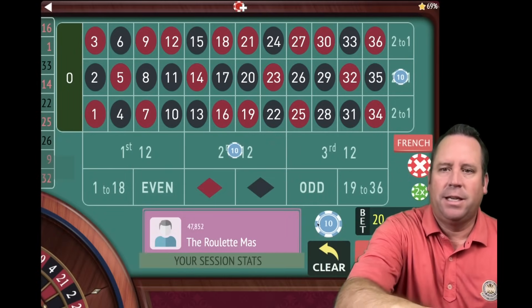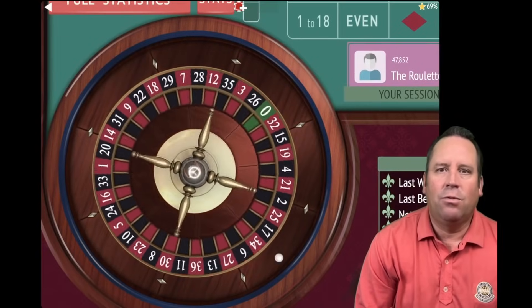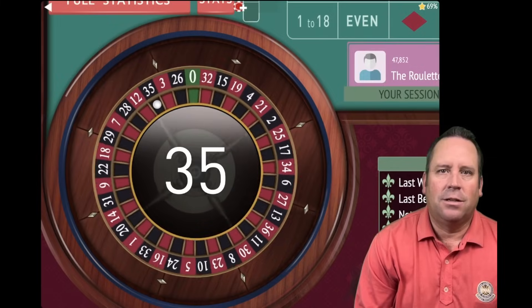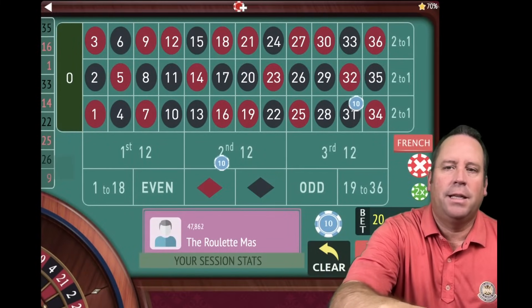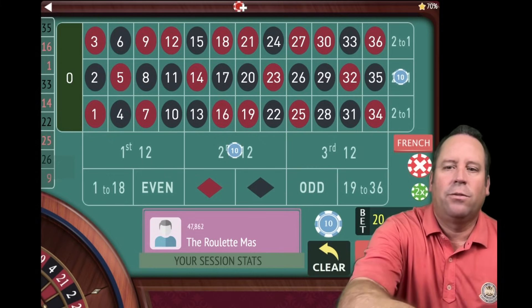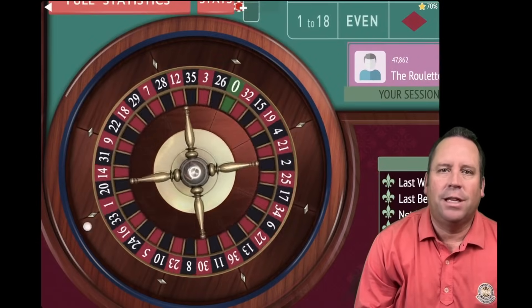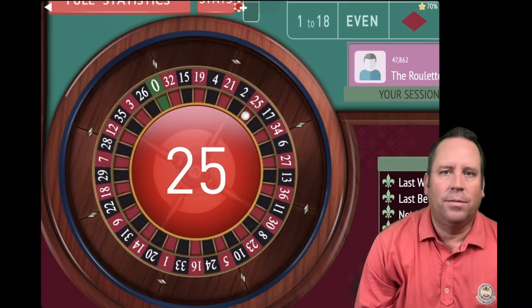The timer is set. Let's spin and I'll share everything you need to know about both systems. That's a 35 black to start. We want to hit the 14, 17, 20, and 23 as jackpot numbers. I'll share the progression for low rollers and high rollers.